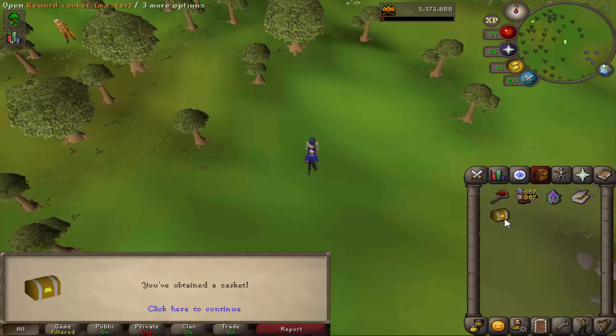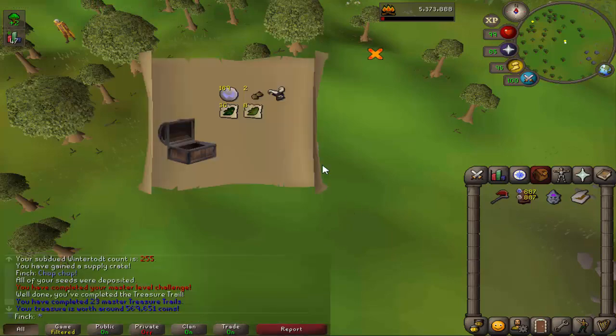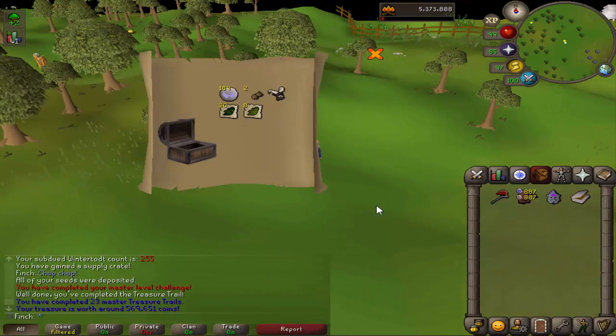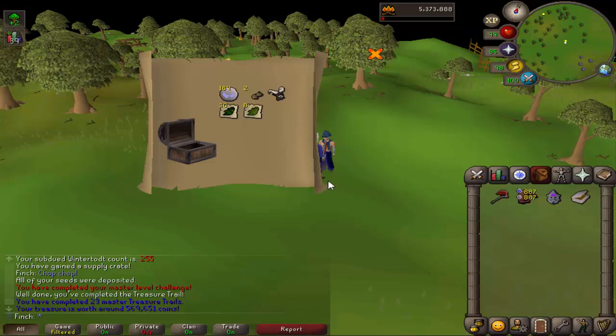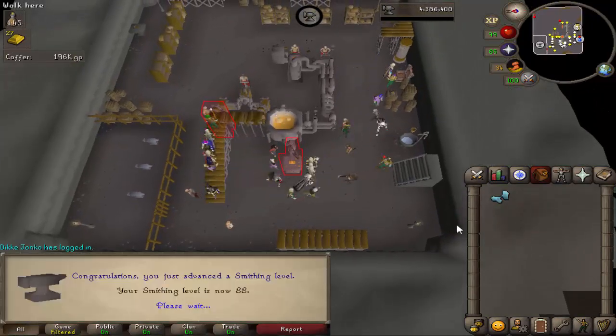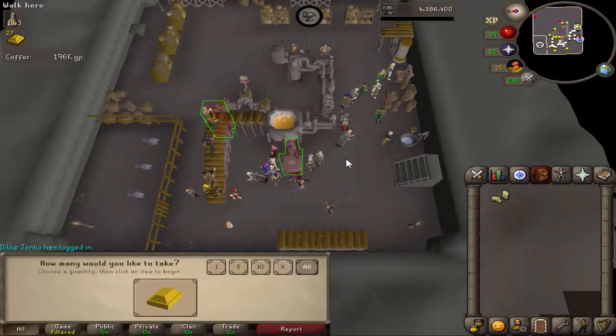That is the master clue complete — what can we get? That's pretty good actually — I don't think I've got the black demon mask, and a couple of magic seeds is always good. Nearly 600k worth of reward — pretty happy with that. And there is 88 smithing, so one left to go until I can make rune darts.